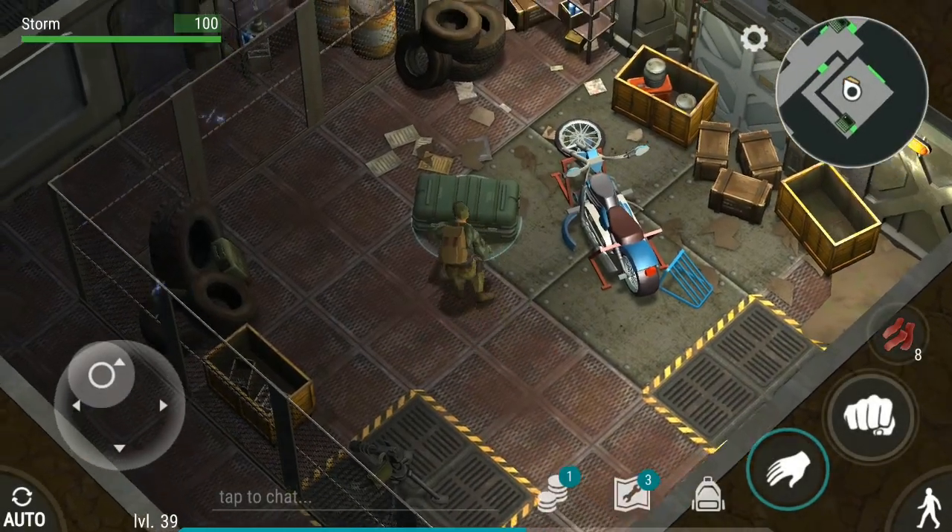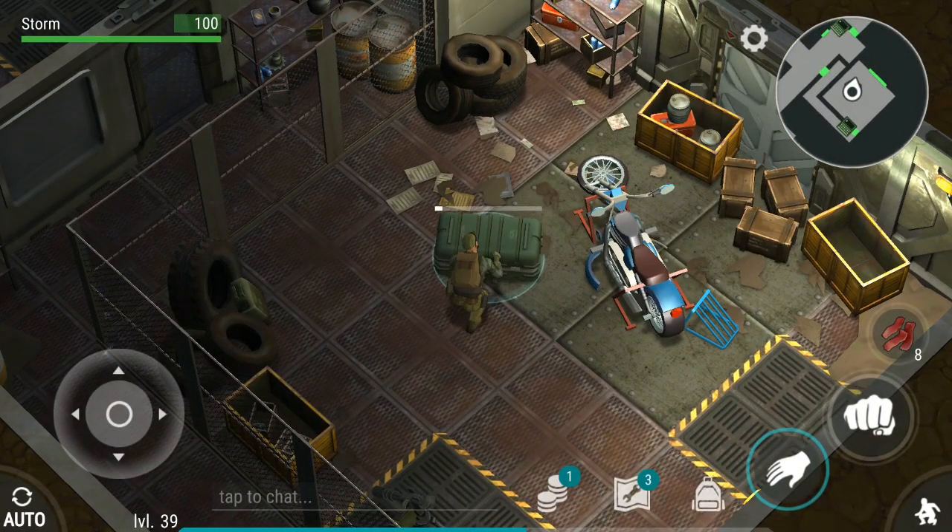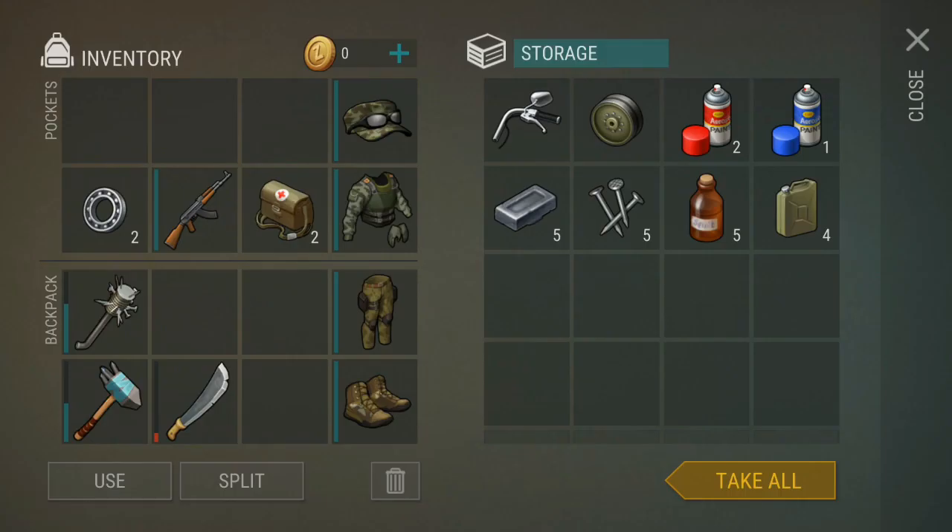What's up everyone, it's me Storm. In this video I'm going to briefly discuss the rare parts for the chopper. I raided alpha bunker for the second time this morning, and when I opened the main loot box I was lucky enough to obtain the chopper fork. The chopper fork is a rare drop and it can only be obtained in this box.